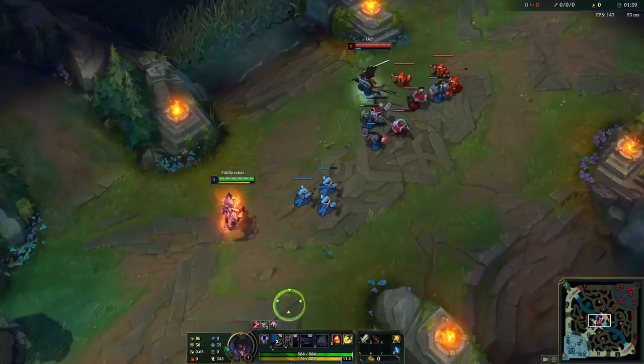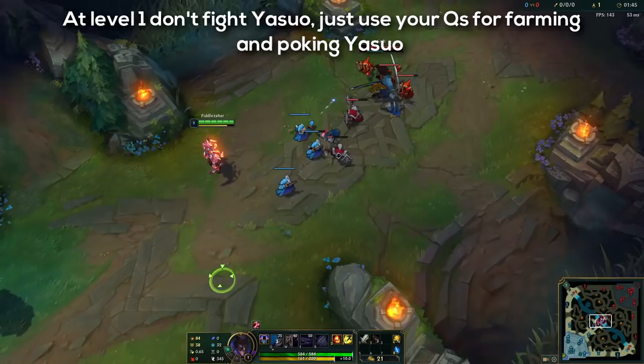With Zed, you can't really fight Yasuo until level 3, so at level 1 you usually want to let him push the wave. The only thing that you can do is poke him with your Qs or farm with them. While you are CSing with your Qs, try to hit him with them so you remove his shield.